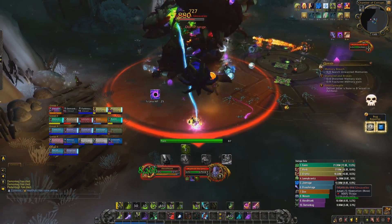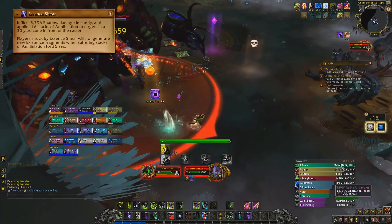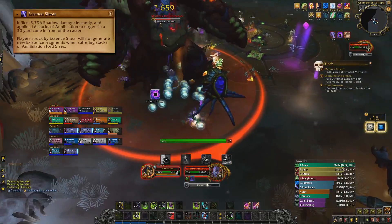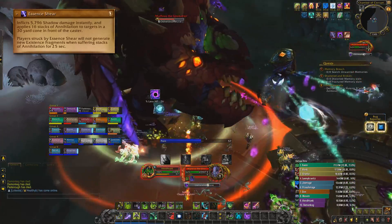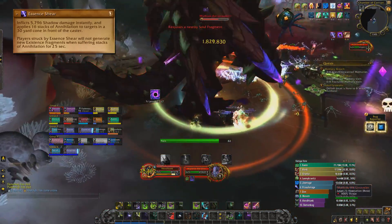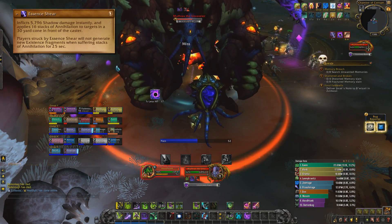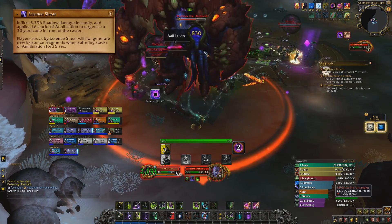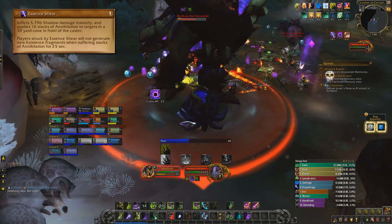There are two different abilities for the tanks to watch out for. Essence Shear is a 30-yard cone that deals a large amount of damage, applies 16 annihilation stacks, and applies a debuff that prevents you from spawning any fragments for 15 seconds. Although this ability isn't cast frequently enough to stack on a single tank, you still do have to tank swap, because the tanks need to go and remove their annihilation stacks after every hit by running around the room and collecting fragments that the raid has spawned.